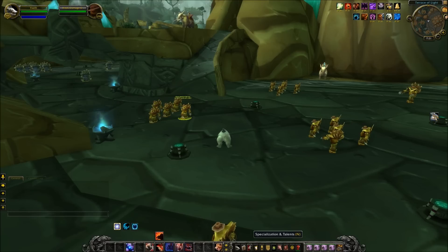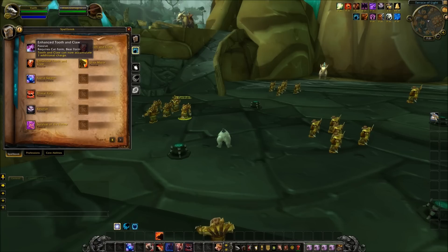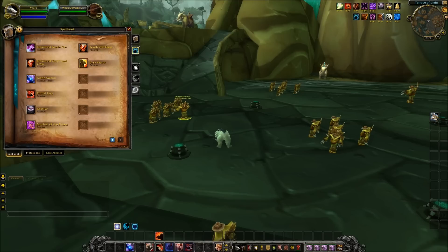That leads us to the Draenor Perks of a Guardian Druid. They honestly don't have the greatest ones — not very interesting in my opinion. There's Enhanced Tooth and Claw, where Tooth and Claw can now accumulate one additional charge. Enhanced Faerie Fire means that while in Bear Form, Faerie Fire has no cooldown and deals 100% increased damage. Empowered Berserk increases the duration of Berserk by 5 seconds. And Empowered Bear Form grants an additional 10% Stamina, pushing the theme of Guardian Druids focusing on health pools and mastery bubbles.